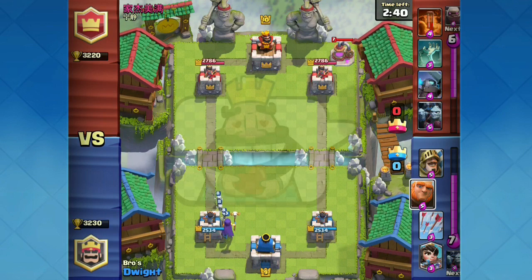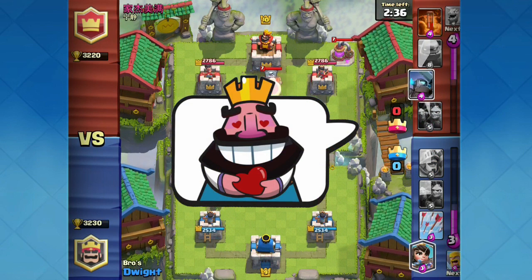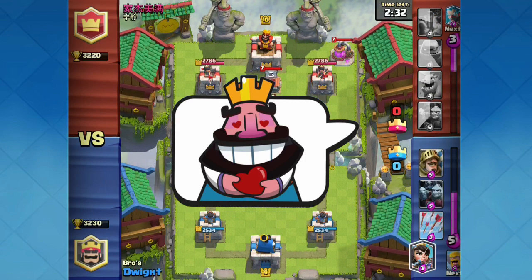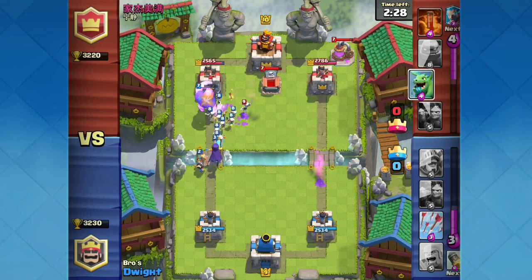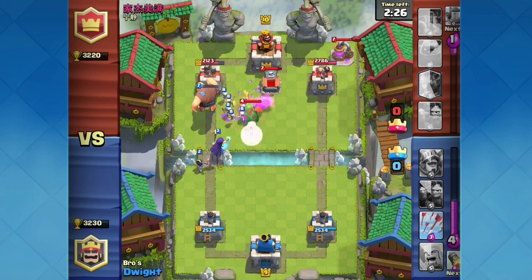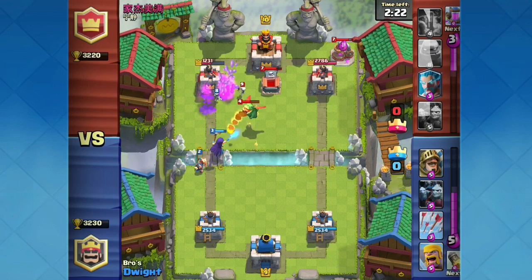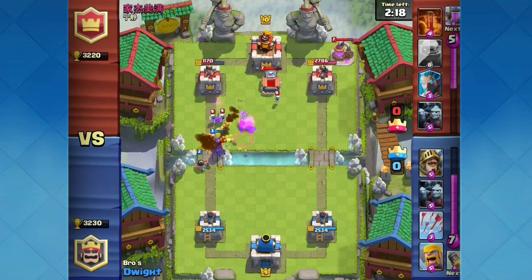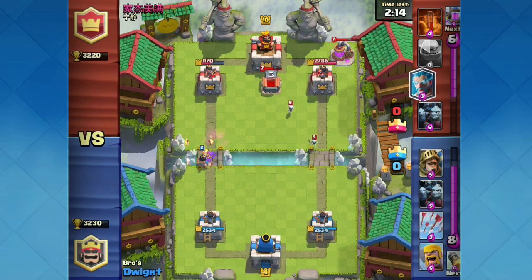Starting off with the first one, it's basically a king with love hearts in its eyes and it's holding a love heart. I don't know exactly what you could use this for — maybe if the opponent uses a troop that you can easily counter, or maybe if you see a lot of troops that look cool all crowded up in one group. You guys can decide what you'd use this emote for; I just think it would be cool to add to the game.